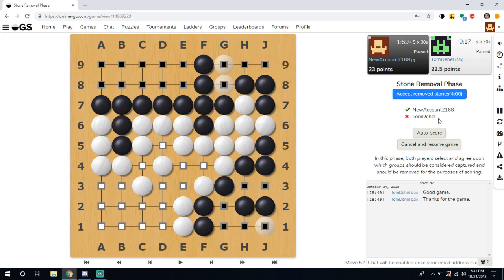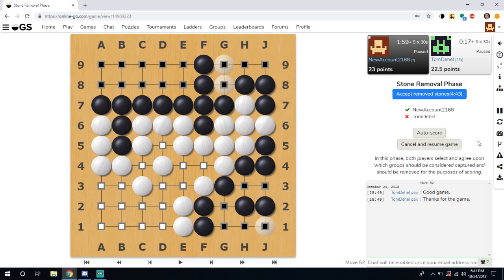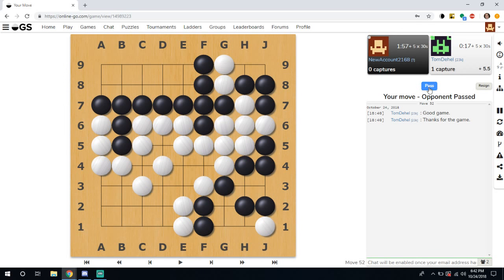If your opponent takes too long to score, you can click the Auto Score button. If that doesn't work well, accept remove stones and wait. If they don't remove the stones, you can always call a moderator to force the score. It's possible your opponent just doesn't know they need to click the button — maybe they just need to watch this tutorial. If they don't know, you can cancel and resume the game, then click Pass again.